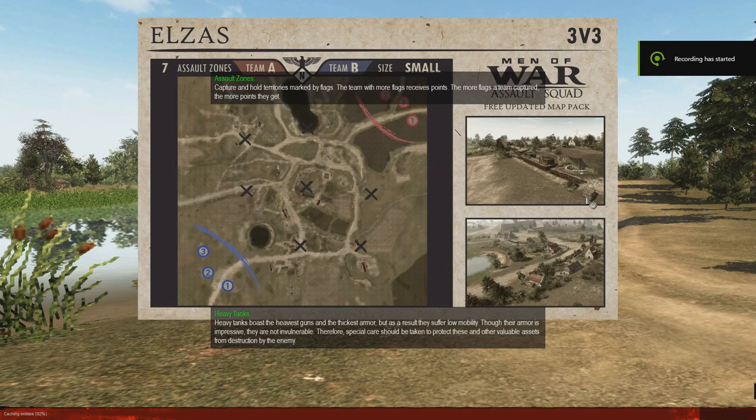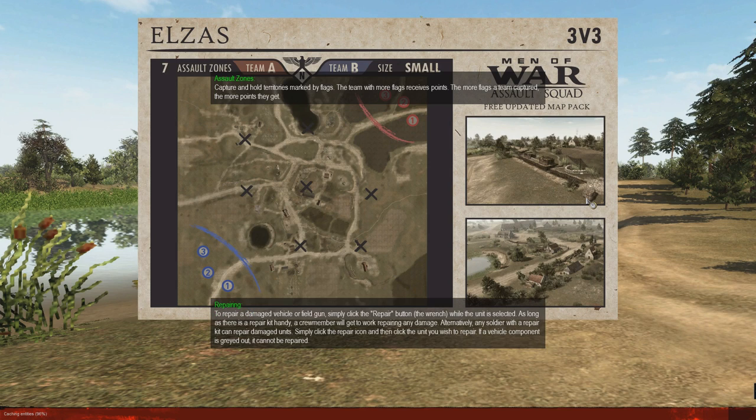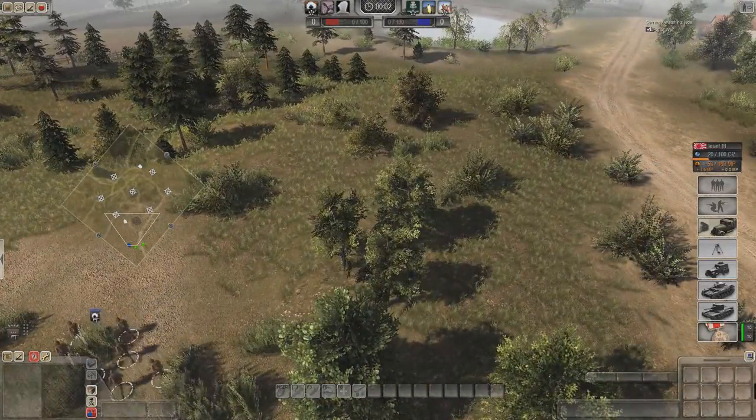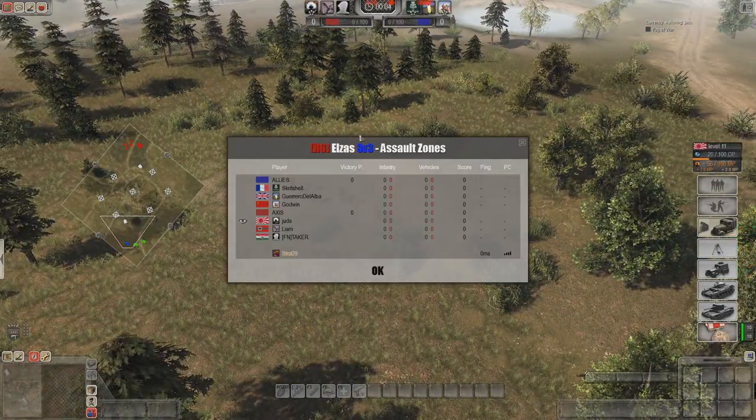G'day, welcome to El Zazz, a 3v3 map on the mod Valkyrie. This is one of my favorite maps, so I can't wait to see what kind of action it is. There's gonna be a lot of flanking. The side flags are adjacent to the middle flags and it's quite easy to flank the middle from the side, so it provides a lot of natural teamwork for these players.